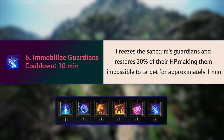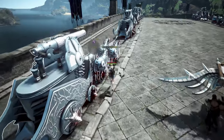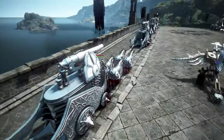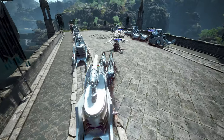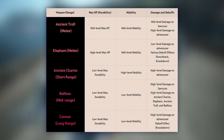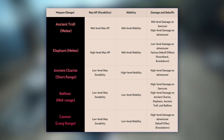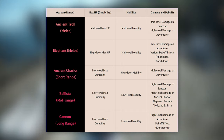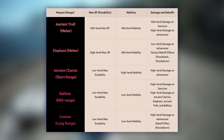Immobilized Guardians freezes the Sanctum's Guardian and restores 20% of their HP, making them impossible to target for approximately 1 minute. The Armory includes Elephants, Ancient Trolls, Ancient Chariots, and Ballistas, appearing on the bridge in front of Ornette and Odor Castle for each faction, and cannons appearing in other specific locations.